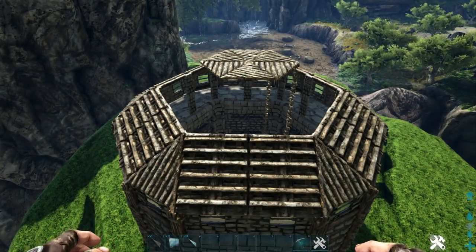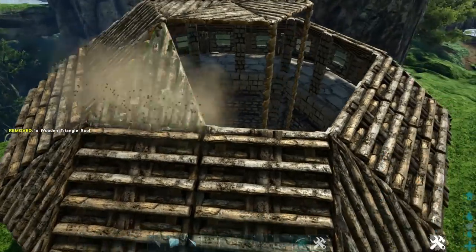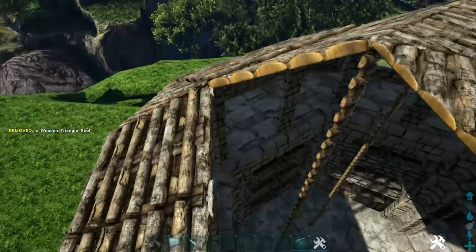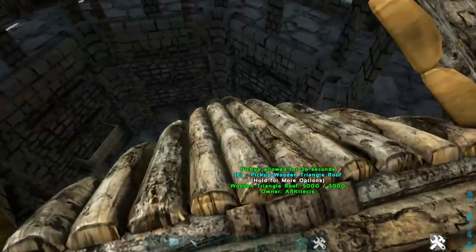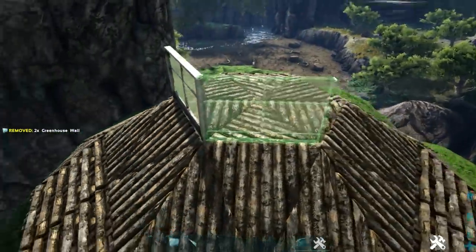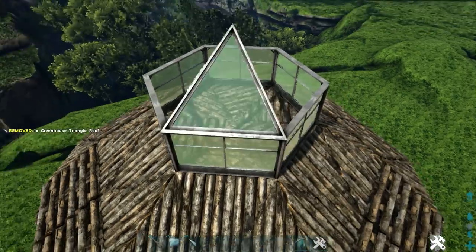Now we're going to finish our roof. Get out a wooden triangle roof, rotate the snap point until it points upward, add another one here and one coming down here, then go around and add these on the other five sides as well. With that done, go to the topmost part and place a greenhouse wall on top of each of the triangle wooden ceilings, going all the way around. Then get out a triangle greenhouse roof, rotate the snap point upward, and place these on top of each of those walls.